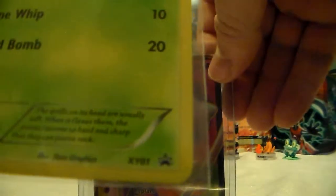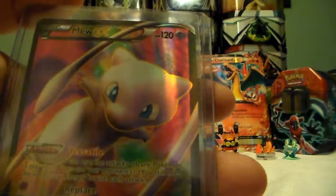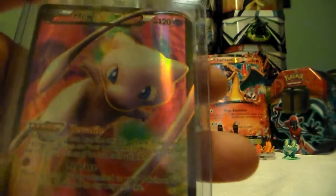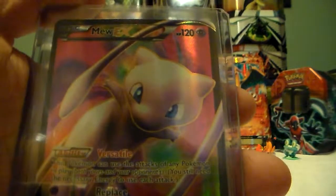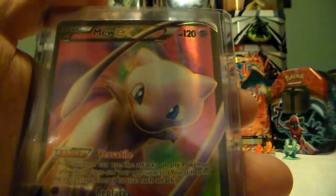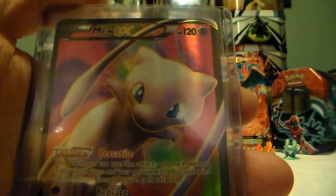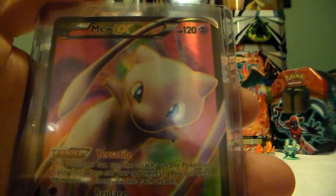To recap: here is the Chespin promo card, which is number one of the X and Y promo series — that's awesome. And then we got Mew EX — look at him, he looks awesome. I hope you enjoyed this video, I sure did. Check out all my other videos, there are some that do have good pulls. Subscribe, like this one because we got a Mew EX full art out of this pull. Leave a comment below and have a good day — thanks for watching, bye now!